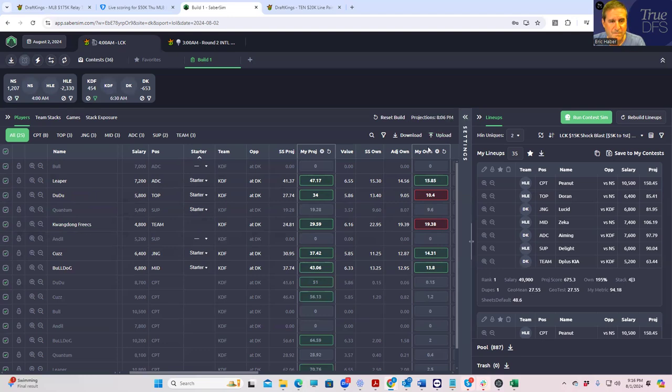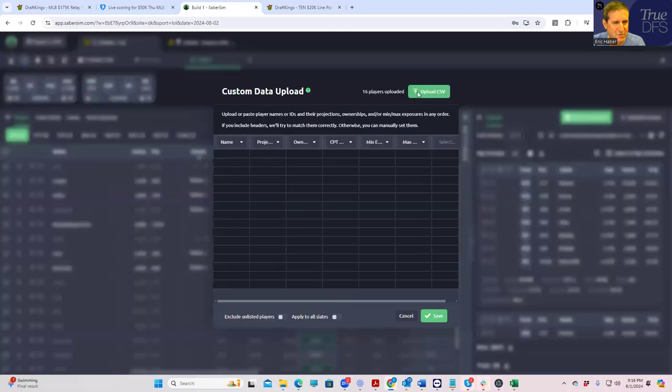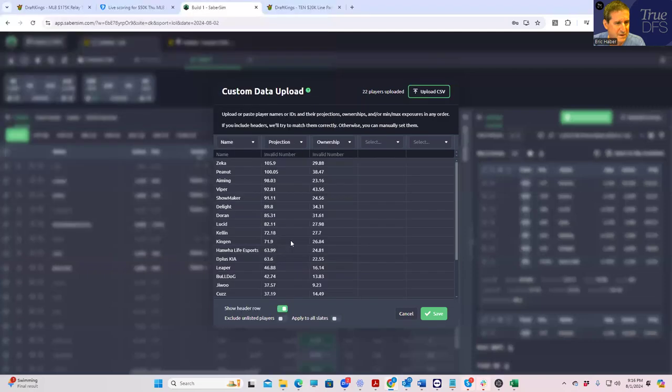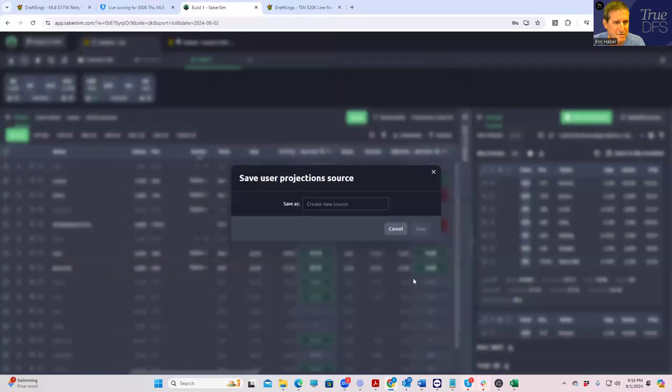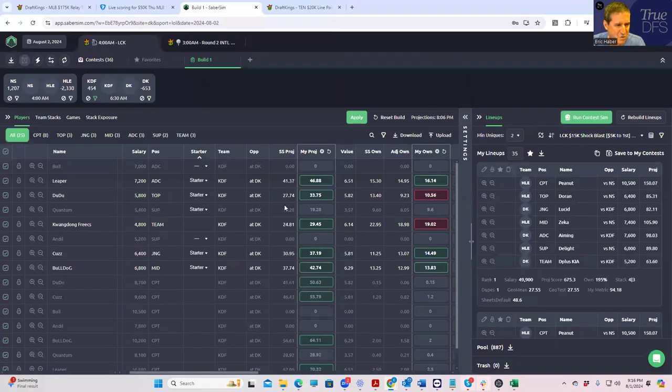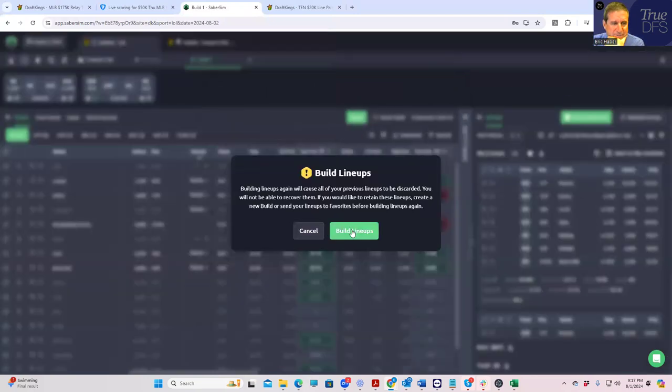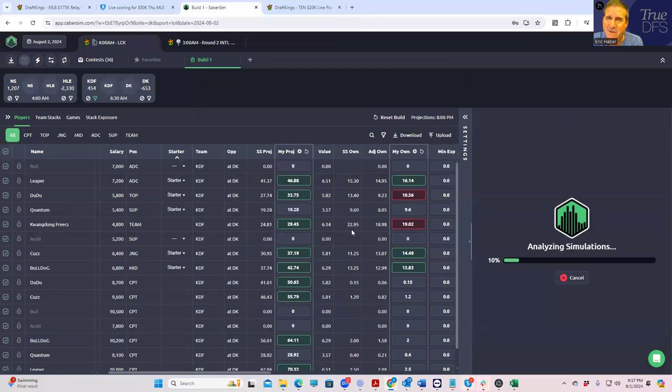Let's re-upload everything so we know what's going on. These are the projections and I think they're the same as before. We're going to run 1500 lineups to give ourselves a pool to choose from, especially for the Shock Blast because that's going to be pretty hairy.